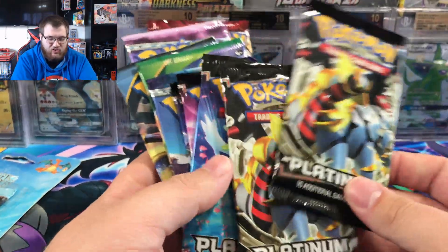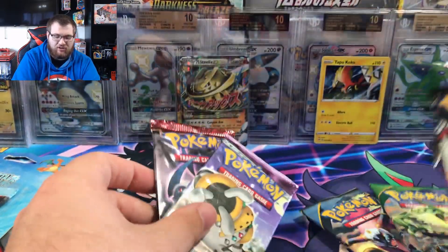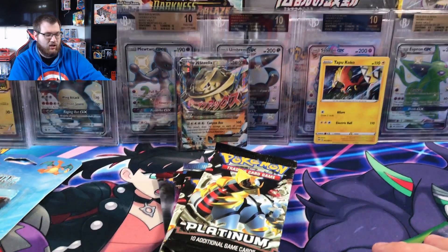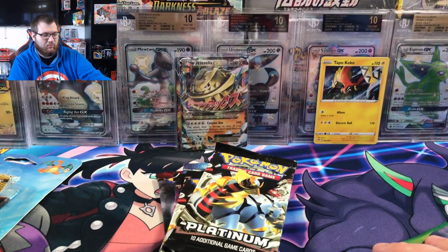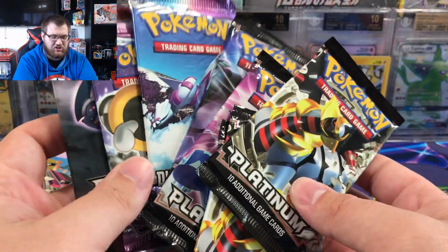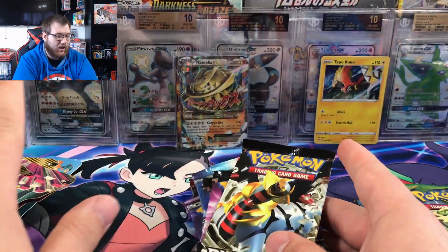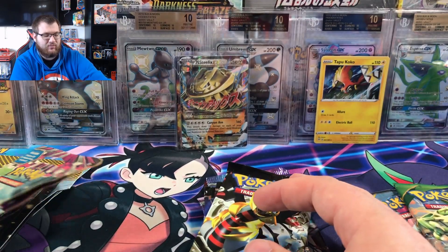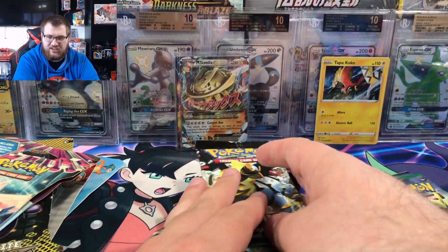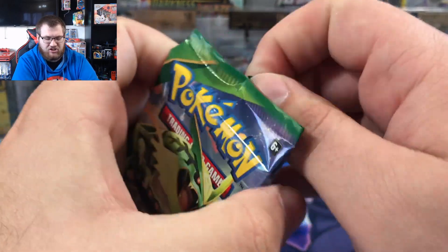We are moving on to the platinum and diamond and pearl era. There's a roaring skies and ancient origins in here too. The reason I have them kind of split up, even with some X and Y and one platinum pack over here, is because these came from mystery boxes — except for one I bought from Pokerev and one from Mercari. The base set pack came from a mystery box, but I want to open that one last. The biggest question is: is it resealed or not? We'll start with roaring skies and ancient origins and go from there.